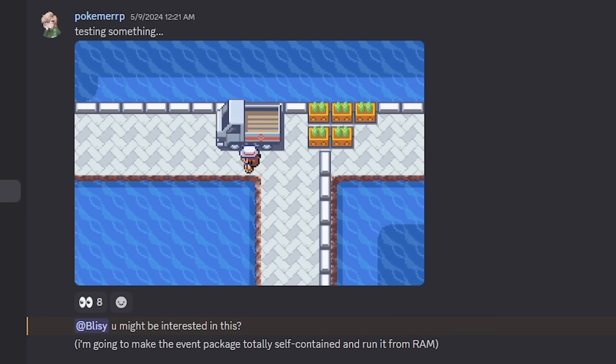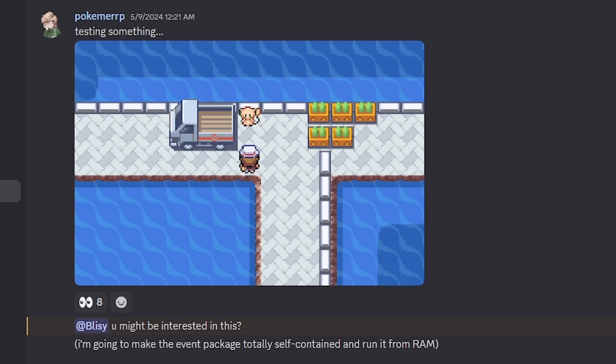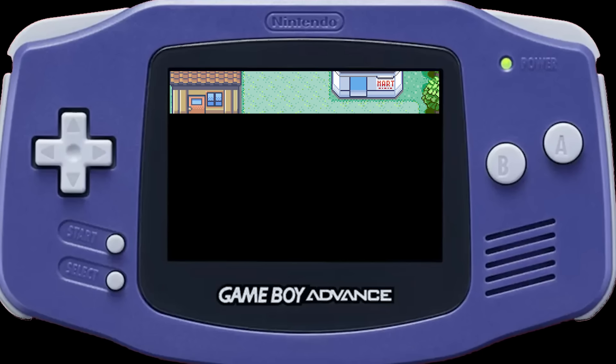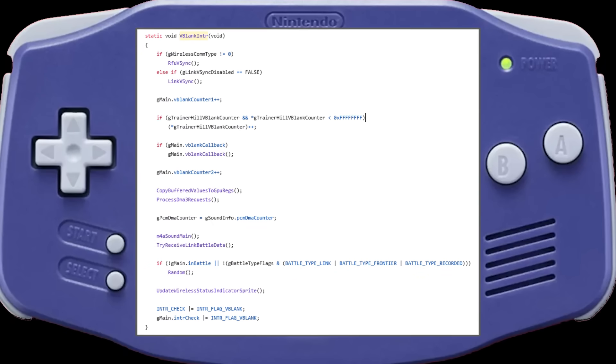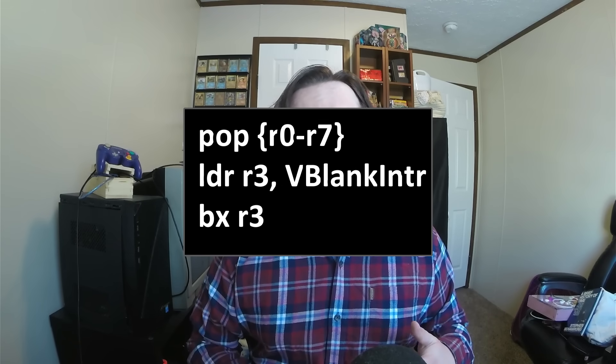Until one day, when I was talking with Merp, a romhacker, TASer, and all-around cool person. She was showing me a custom Mew event she made for FireRed, similar to the stuff I did with the eReader. In it was code that she ran every frame to shorten Mew's nickname length. The way this works is genius — all credit to Merp for finding it. When the screen is done being drawn, it enters a state called Vblank. When the game gets to Vblank, it jumps to a special function called the Vertical Blank Interrupt. What matters is that the way the game runs this every frame is by storing the location of that function in RAM. This means I can change that location to whatever I want, including my own code.